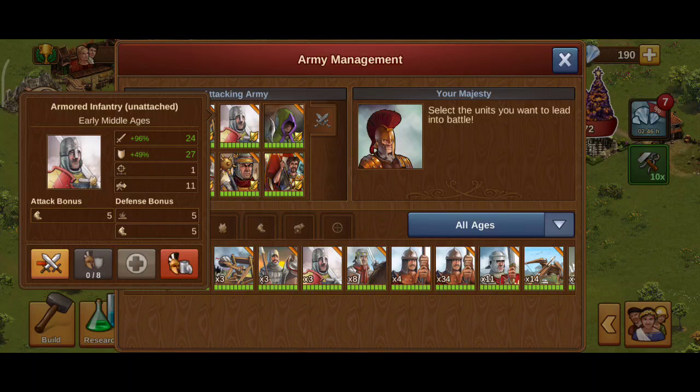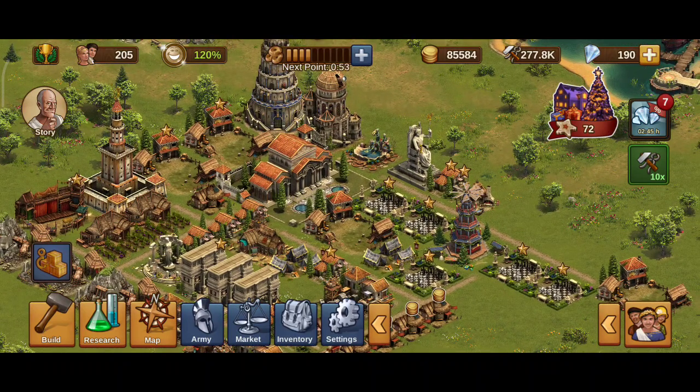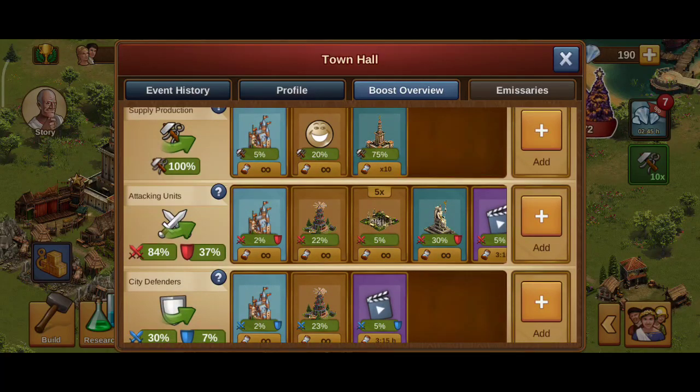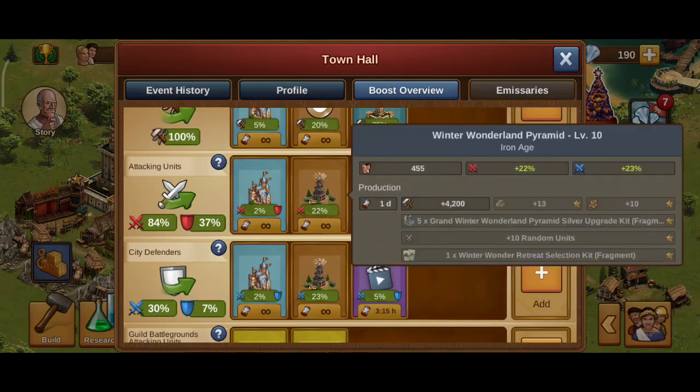Now let's see if I am really in Iron Age, or this is just a fake video. Here's my city. Here's my town hall. Here's my boost overview. As you can see, I just got the new event Winter Wonderland Pyramid Level 10 building in Iron Age.